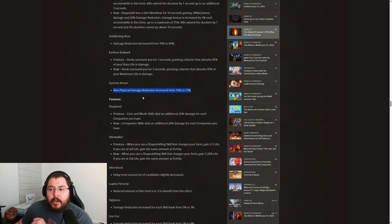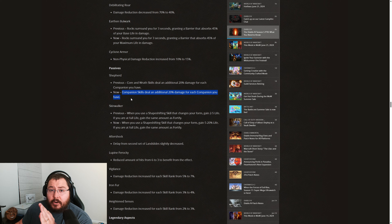Moving on to our passives, the Shepherd's Aspect previously gave Core and Wrath skills an additional 20% damage for each companion — a 20% multiplier on a two-hander. Now it is going to give companion skills that 10%, or 20% on a two-hander, multiplier for each companion you have. Companion builds are probably going to be one of the strongest, if not the strongest, Druid build going into Season 5 if a lot of these changes stay as they currently are.